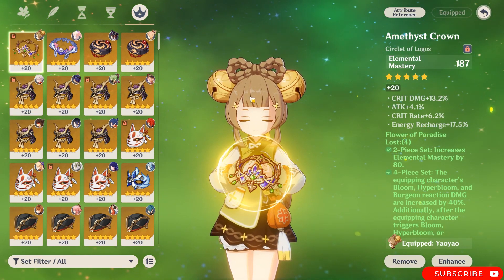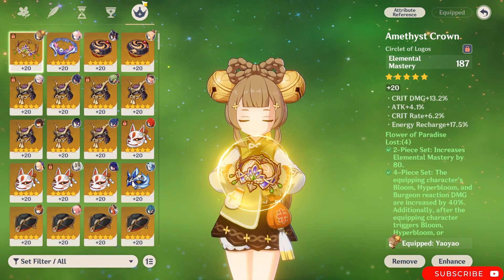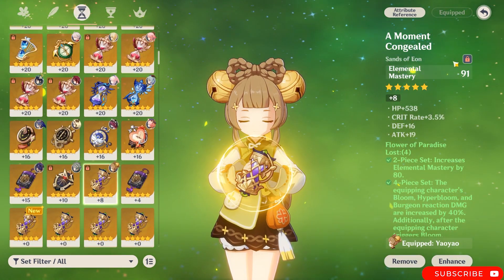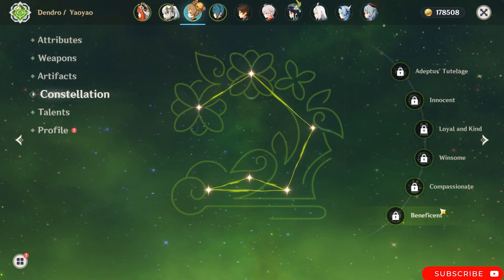If you don't want to play her as a healer and you want to trigger reactions — like on the Nilou team — you want elemental mastery on all three artifact main stats. She's quite easy to play to be honest and she doesn't require a lot from constellations. She's amazing at C0, and it has been a long time without having a good C0 character in the game.